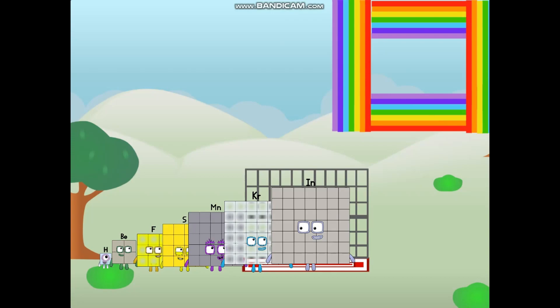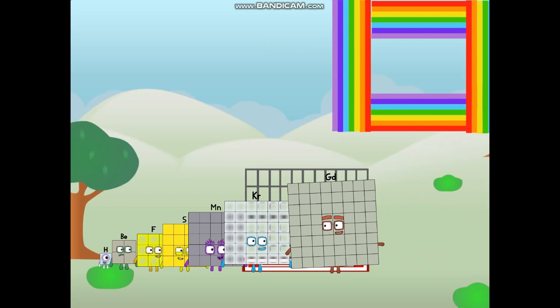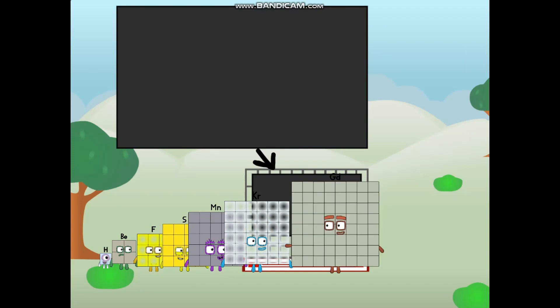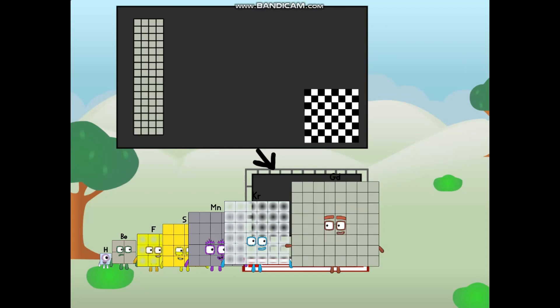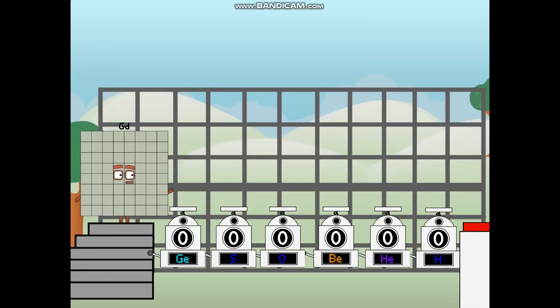There you are — this way, I've got so much to show you. I am Gadolinium, and I can be a strong square, a chessboard, a super rectangle, eight oxygens, or even a super cube. But today, I want to show you a little trick I call binary boosters — using the power of doubles to send any element flying.